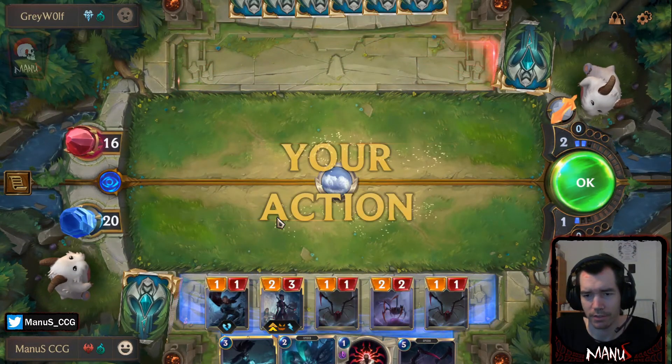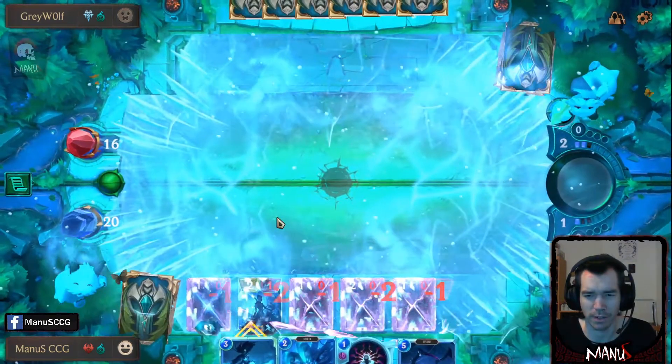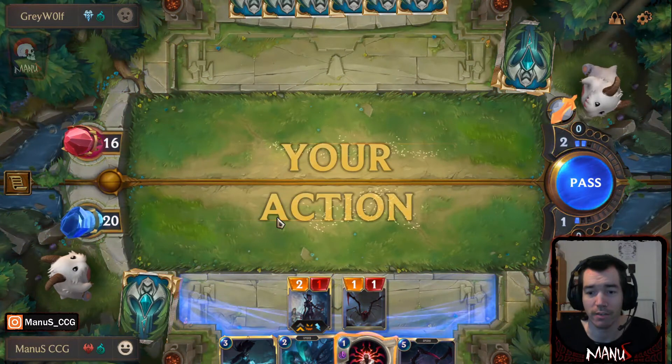There's the Avalanche, as expected. We get the Elise flip and hit four units. Drawn out the Avalanche.